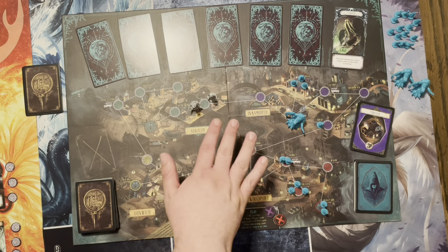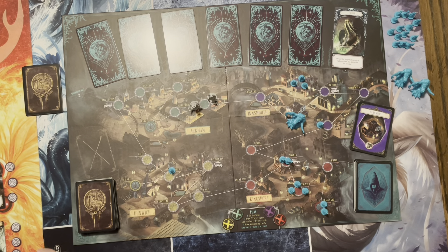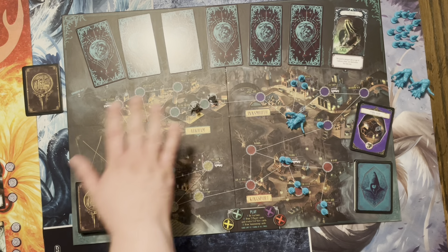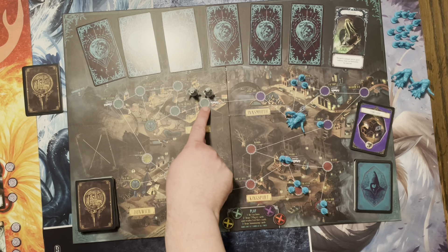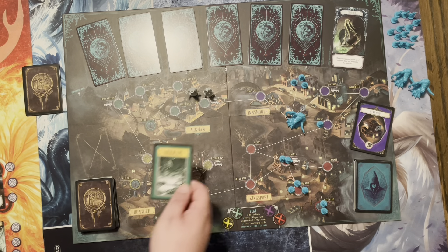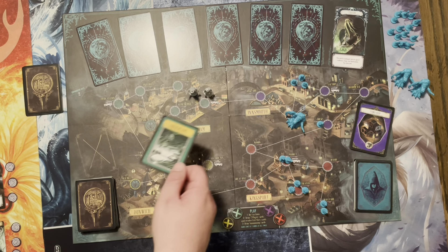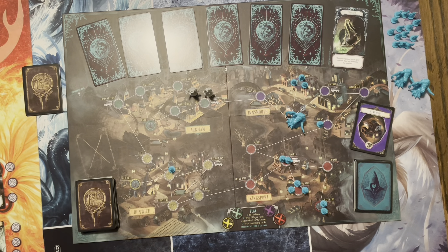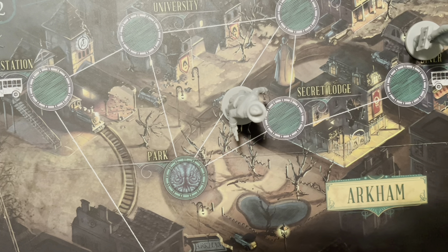If players are in the same location, you can give or take one clue or relic card. So for example, if both characters are at the bus station in Arkham and the doctor has an Arkham card, they can give it to the detective and vice versa — same thing for the relics if they are drawn in the game. Also, if you're in a location with a cultist, you can defeat the cultist using one action to remove him from the board — but don't worry, he'll be back eventually.